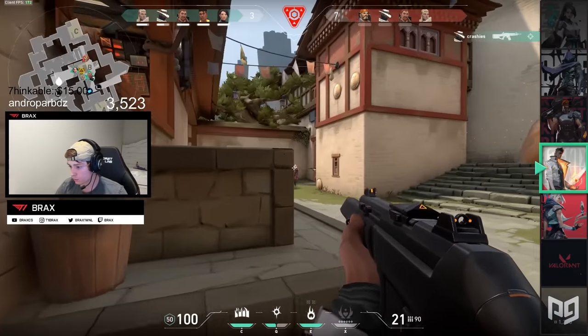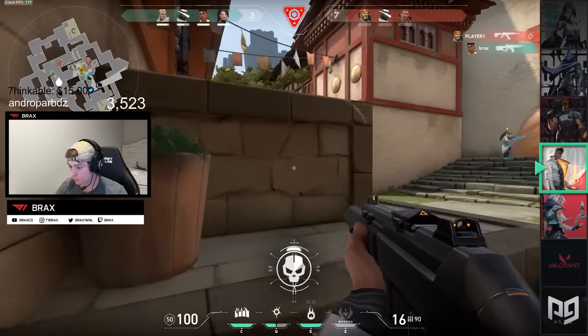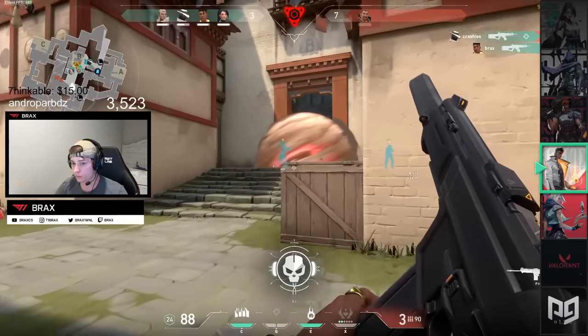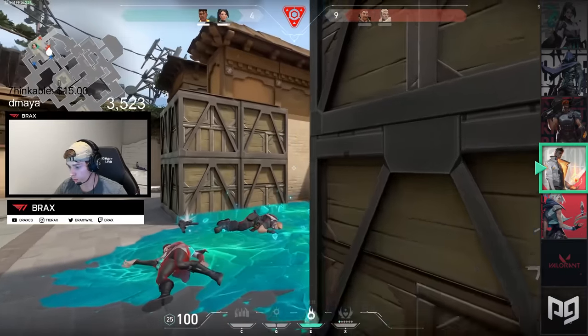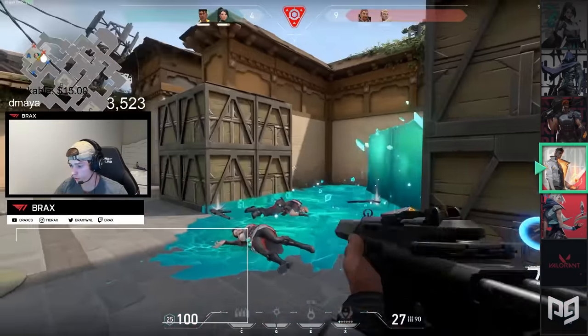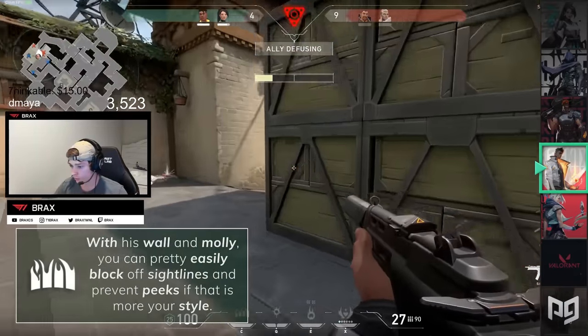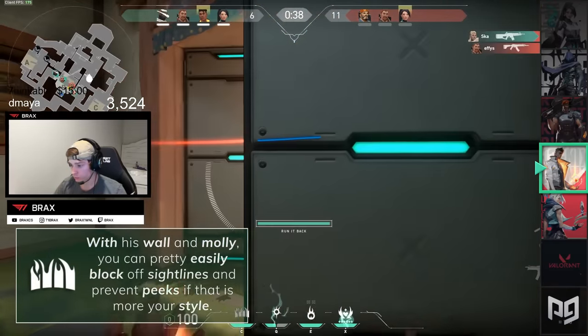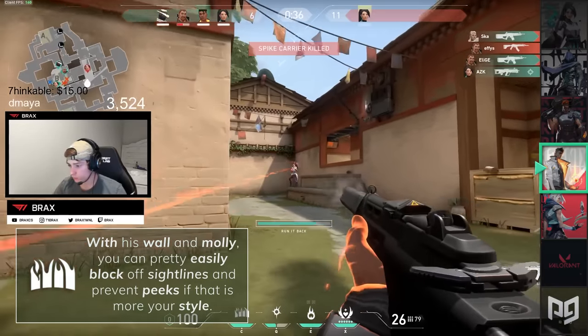However, the aggressive playstyle isn't all Phoenix is about. Playing a little on the cautious side can easily net you more kills than just bum-rushing a site. If you don't always wish to play aggressive and play more passive with his wall and molly, you can pretty easily block off sightlines and prevent peeks if that's more your style. If you're just getting into Valorant, consider picking up Phoenix.